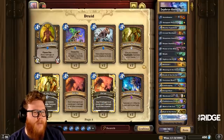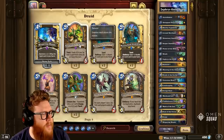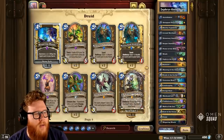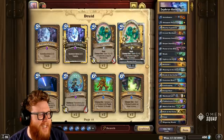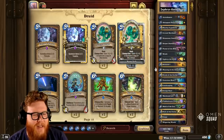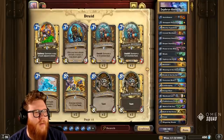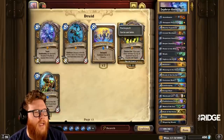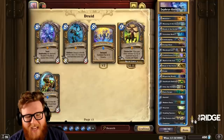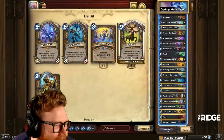I'm leaving out Keeper of the Grove right now because I don't think that's a great Druid card. I'm not even sure Elise is technically a good Druid card right now, but we can think about that. And there you go — Token Druid, 30 cards. That kind of lined up perfectly, surprisingly well. That worked out surprisingly well.